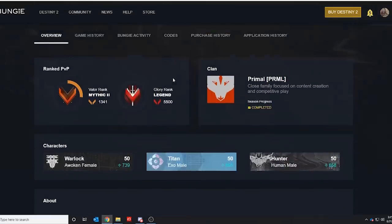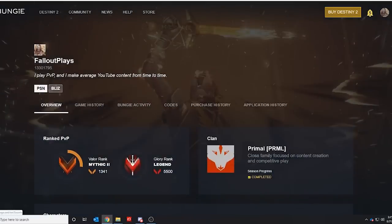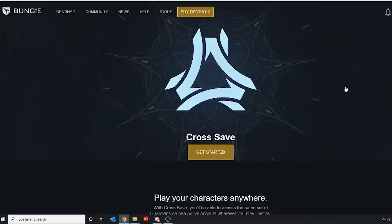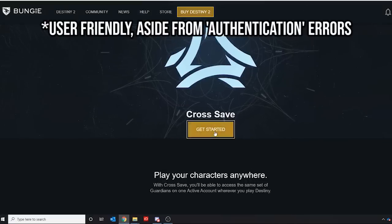After you have gone to Bungie.net and linked your Steam account, you can click in the top right area on your profile picture and on the drop-down menu, go to the new icon that says cross-save. I know some of you might be gun-shy about logging in — like, did I log in on the right account? You don't really need to worry about that. Bungie did a really good job of making this entire process pretty user-friendly.